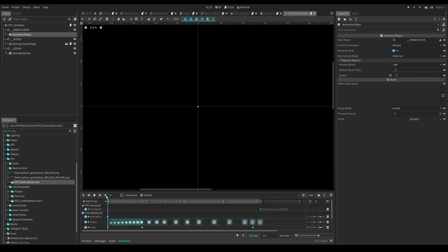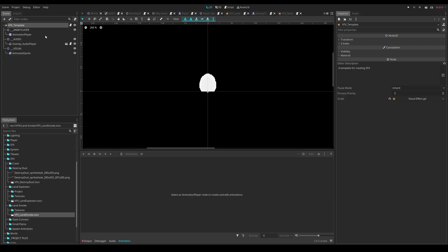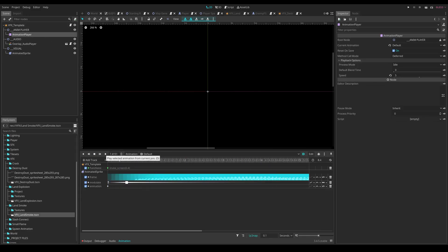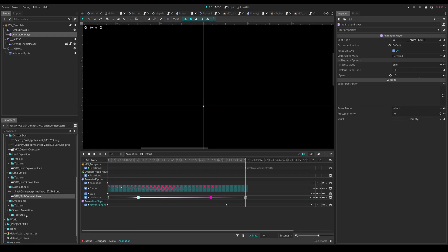I then test-played the game and realized the battle mechanics were kind of bland, so I wanted to add a lot of juice. I added screen shake and screen zoom functionality, and also added a super slight slow-motion effect for when the player dashes.